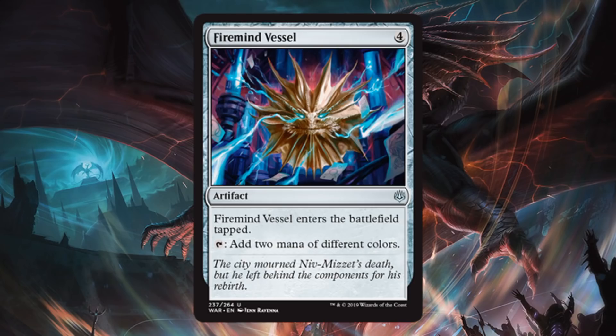Firemind Vessel. Unfortunately this one is a little too slow and too expensive for standard. I love the ability though — tap to add two mana of different colors — but it's just coming a little too late in standard games. Outside of standard you'll find places to play this. In draft or sealed you're going to love this card, especially if you're trying to get a little more greedy on colors, which might be very likely in this environment. Or maybe you just want to ramp out into some big late game plays. In Commander, this is another great mana rock that can fit into any build.